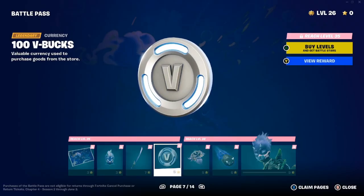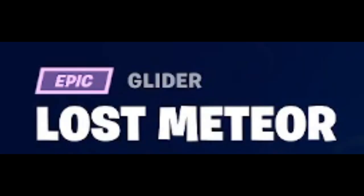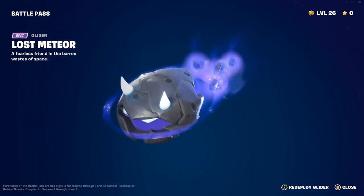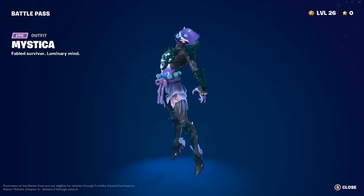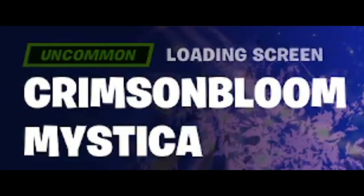Now we have Mystica — 'discover worlds long lost,' art by Christian Ward. We have the Oni Teeth back bling — pretty much like an Oni mask. The Ash Glow Blade harvesting tool — 'a blade's purpose is not to conquer but to protect.' 100 V-Bucks on this page. At level 38 you get the Remnant Blossom back bling. The Lost Meteor glider looks very clean when redeployed — 'a fearless friend in the barren waste of space.'